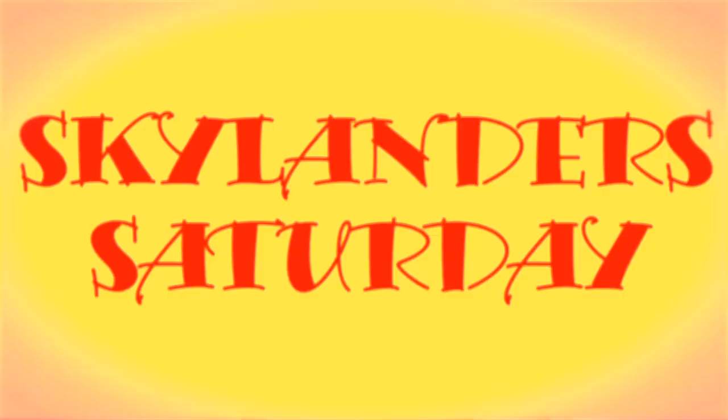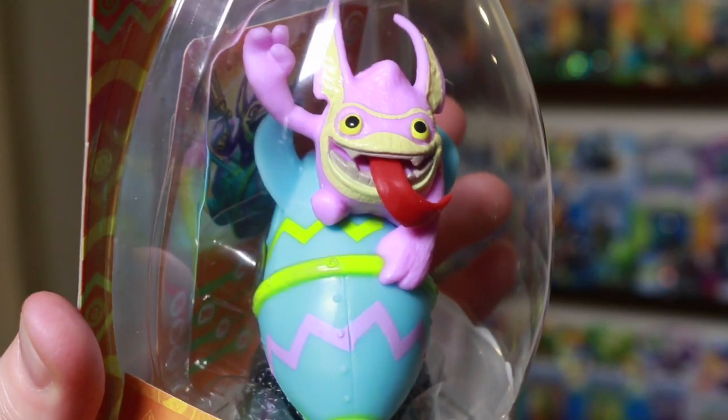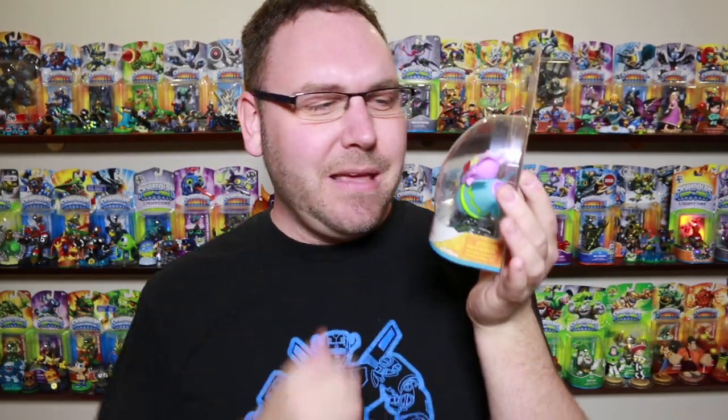It's Skylanders Saturday! Hey, what's going on Portal Masters? On this episode of Skylanders 101, I'm going to break things down with a classic tech element who's back again as Springtime Trigger Happy for Skylanders Swap Force. This is a new variant. He's got the Easter egg packaging, the Easter egg bomb going, the pink skin, lots and lots of fun and love for Trigger Happy. Let's check out some of his gameplay right now.